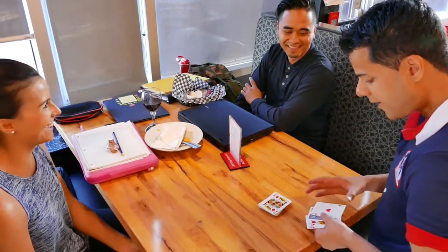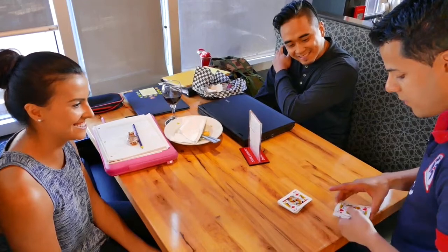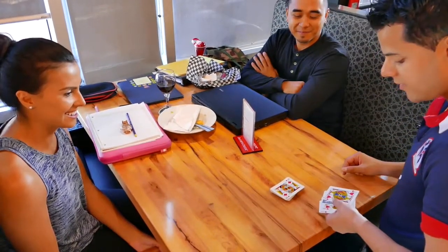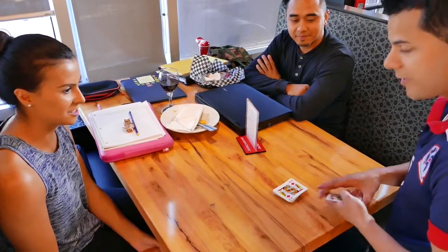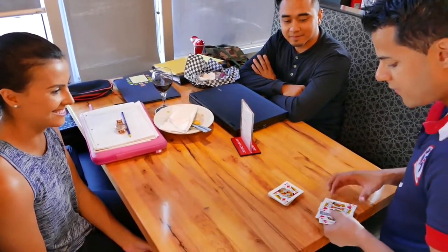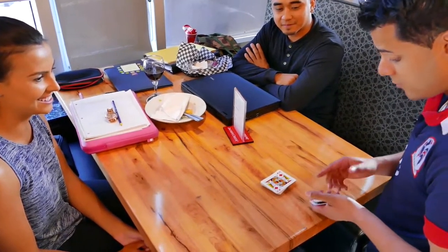No funny moves, right? Check this out. I'll square the Jack. I'm going to wave my hand and this time the Queen goes face down. There's one card that hasn't gone face down yet — that's the Ace — and we're going to change that. We'll wake up the Queen, and bam, take a look. The Ace has gone face down. So really, there's only one card in the deck that hasn't gone face down. That was the Ace of Hearts.